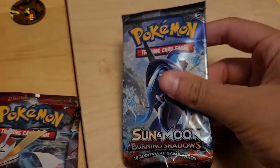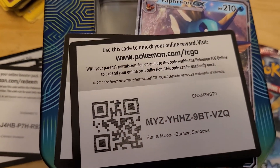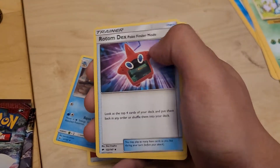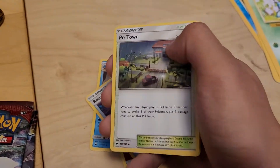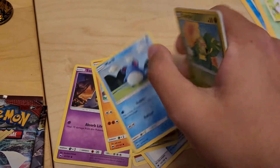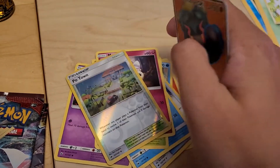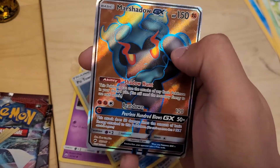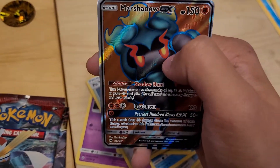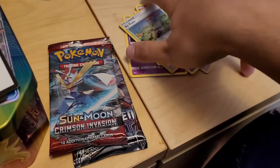Tapu Fini time with Burning Shadows. We got another white code but something nice on the back. Fire Type Energy, Simipour, Rotom Dex Pokéfinder Mode, Pokémon Town, Sandygast, Rhyhorn, Merel, Caterpie, Morelull, a Reverse Holo Pokémon Town, and a Full Art Marshadow GX — which I already have. That's still pretty cool. He's still my boy.